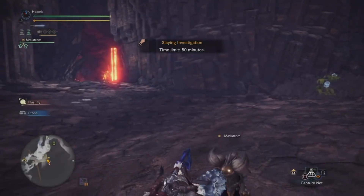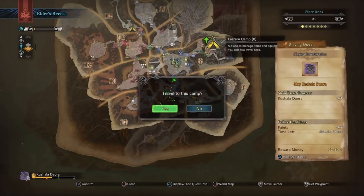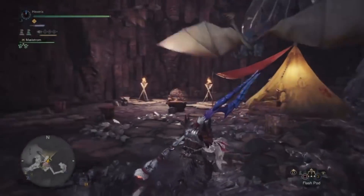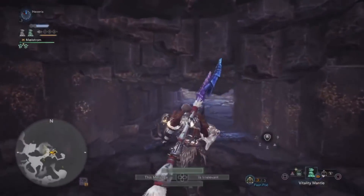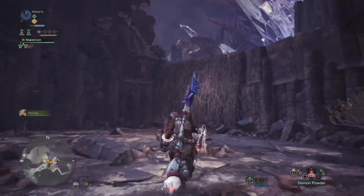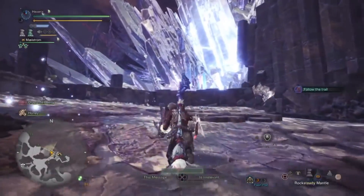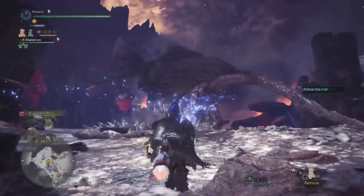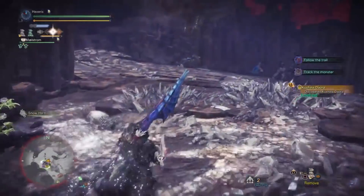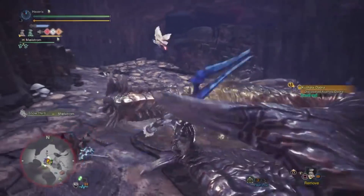We're going to go ahead and start — let me just fast travel to the right area real quick. We're going to go ahead and equip Flash Pods, as those are pretty much a staple for any Kushala fight. As soon as I get to the other side of the wall, I'm going to pop a Demon Powder. Throw on the Rock Steady Mantle so I can collect my buffs. Let me put the weapon away since he's already flying. Flash him down and just get started. Mark him and go to town.